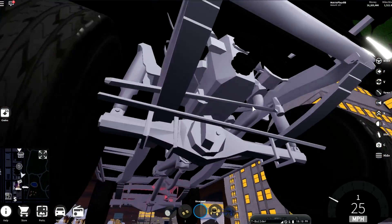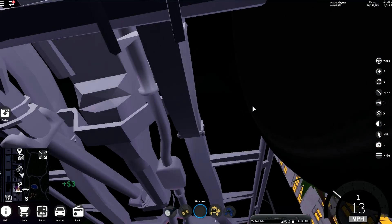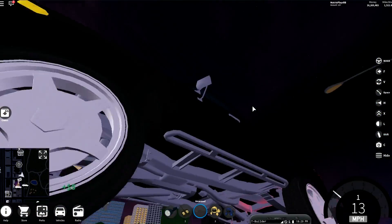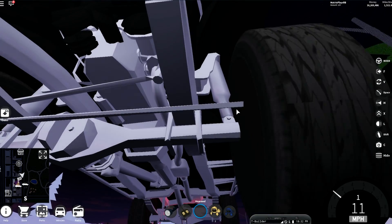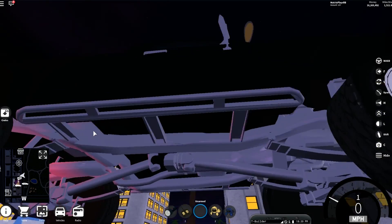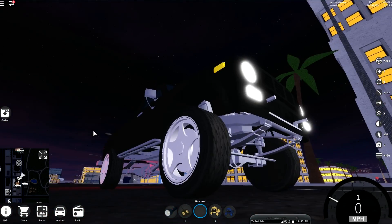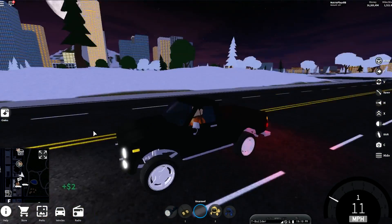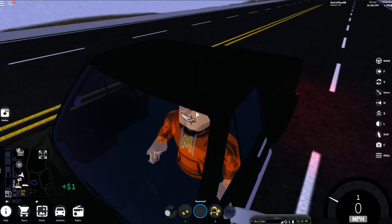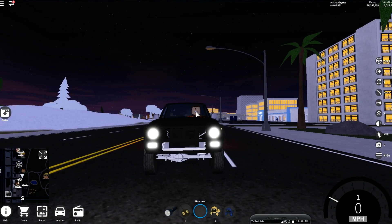The sounds this thing makes — this is something else, this is special. Look at underneath, guys — you've got the entire exhaust system, you've got the drive shaft. They've literally gone out of their way to detail the undercarriage. They even added a differential right here — that is super cool. The level of detail is just pretty unbelievable. This thing is four-wheel drive and the interior, while basic, fits nicely. This truck is super, super cool.